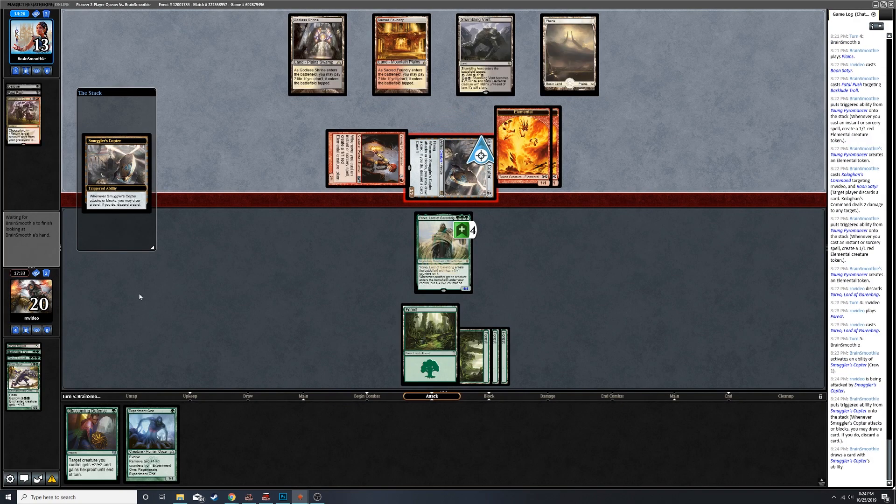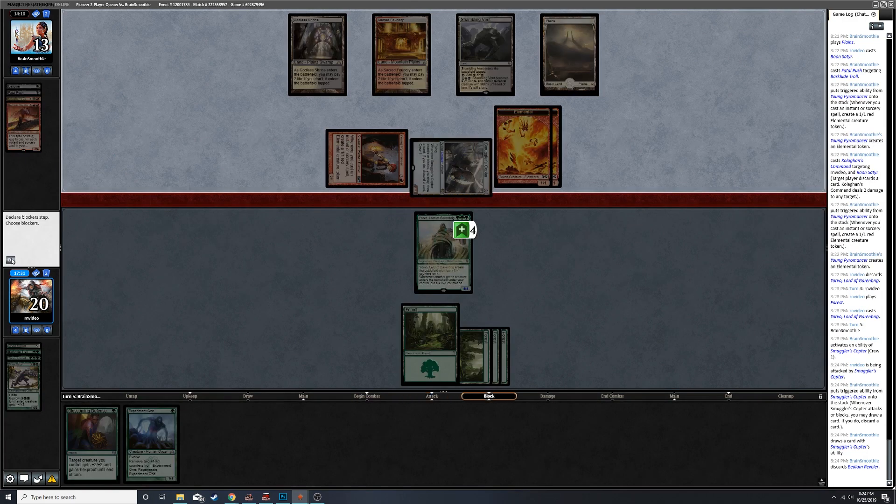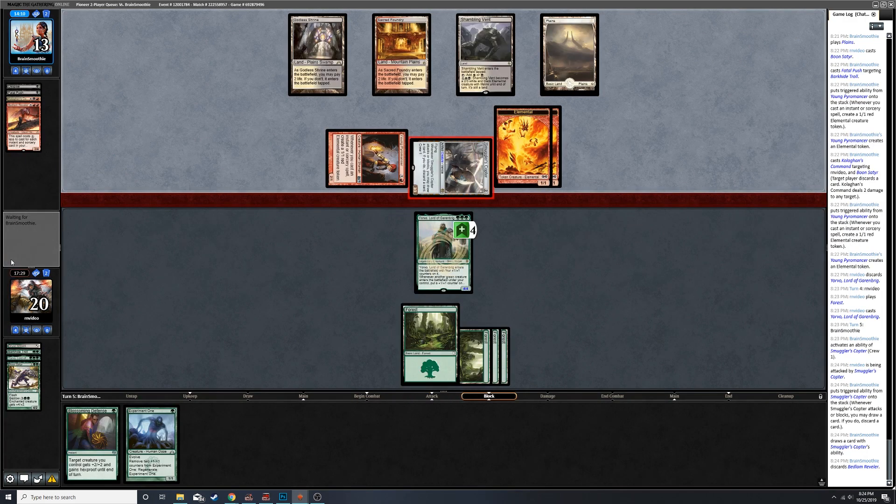There's weird stuff you can do with Ilharg, there are so many creatures now to put into play that I need to think about. I hope there's like a cool graveyard-y deck that can utilize Deathrite Shaman just because that card is so rad and I've always wanted to put it in a deck where it's good. Unfortunately I kind of got into Modern post-Deathrite getting banned.